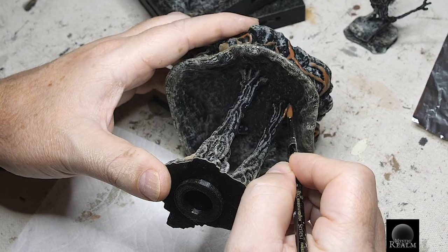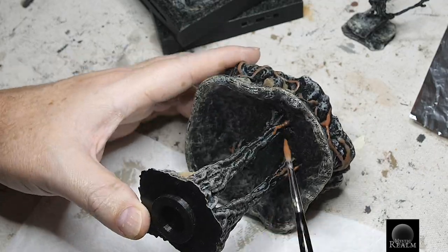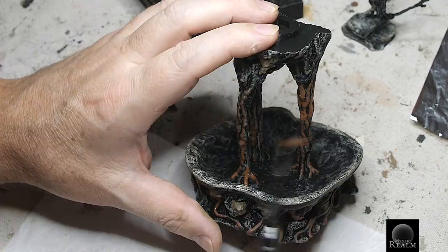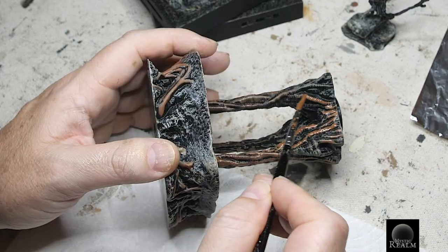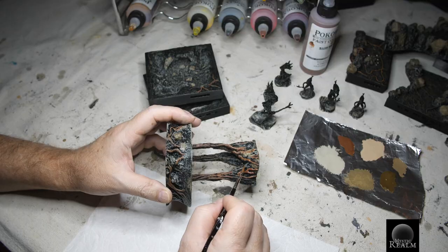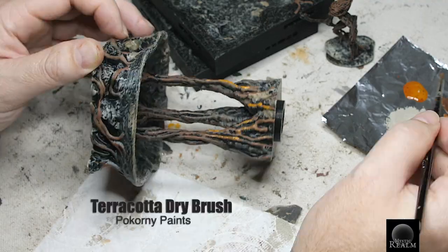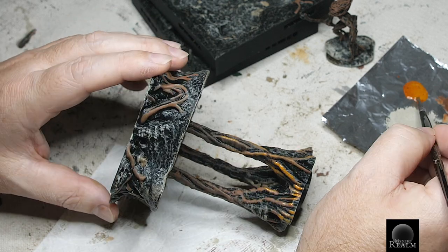Now let's move on and paint the roots inside the pool area. Brush the roots coming out of the pool area and stop a little short as you get closer to the top. Then target paint the top roots and work your way down into the root column. Now let's grab the terracotta color paint and target paint the high side of all the roots. Our terracotta paint is a bit wet so it's striking when it goes on, but once it dries the color is going to blend really nicely.